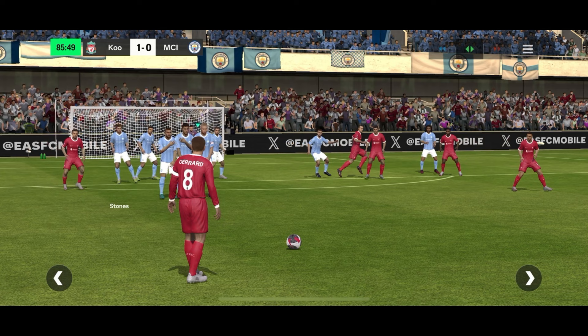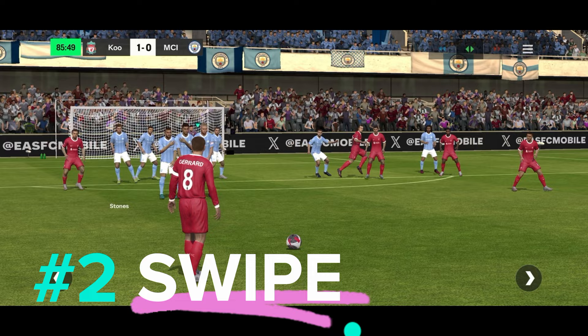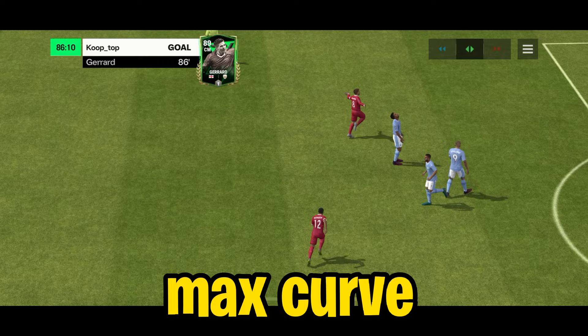Once you are done adjusting the camera angle, all you have to do is swipe from the ball towards the left corner. Make sure to swipe fast — this way you can get maximum curve in the ball. Let me know in the comments section the farthest distance you've scored a free kick from.